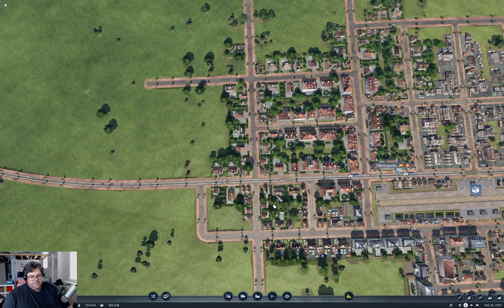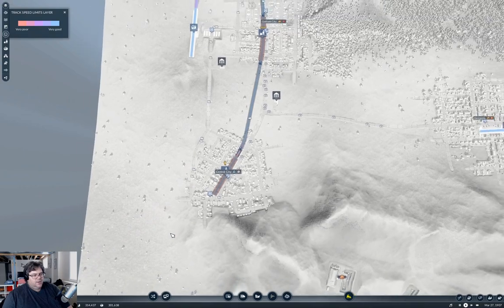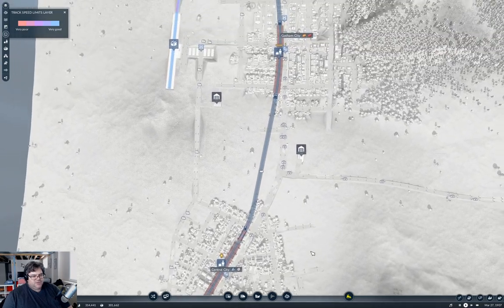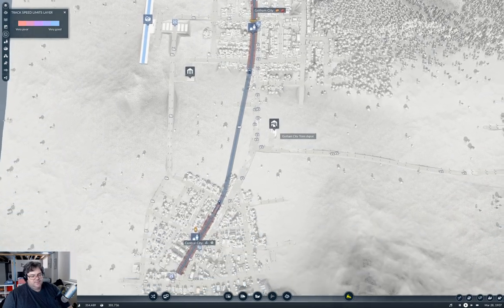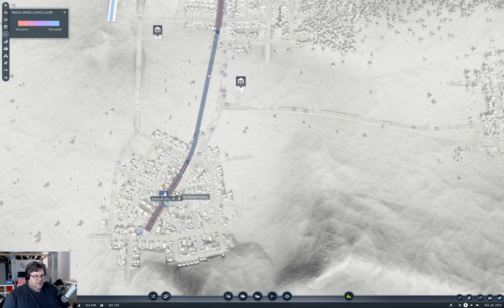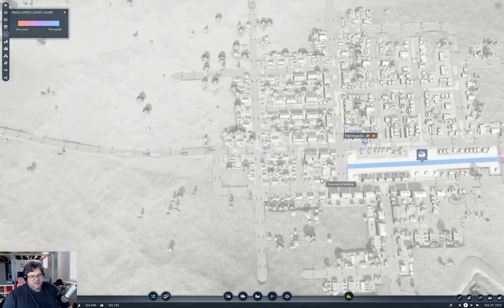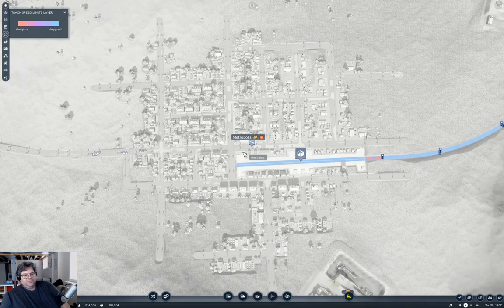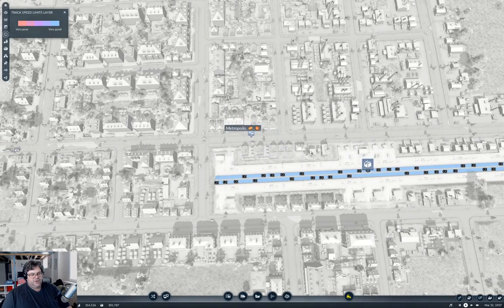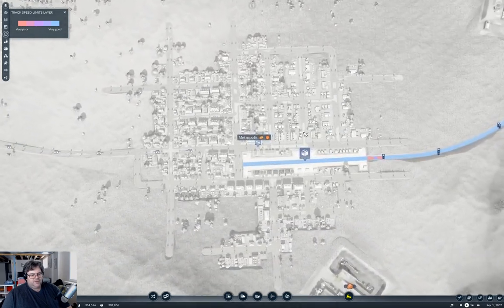If I stick my face on here, it's not like I haven't shown my face in previous videos if you go back a few years when I used to do a bit of a vlog. Anyway, this is the track speed limits layer, which allows us to easily see where the tracks are underground. The idea is that I'm going to run a line from Central City, out here, and over to Metropolis — coming in under the cargo station and bringing it right around the center of town.